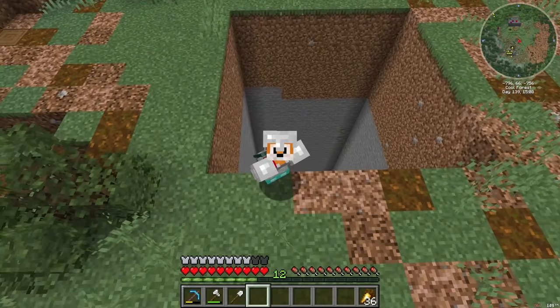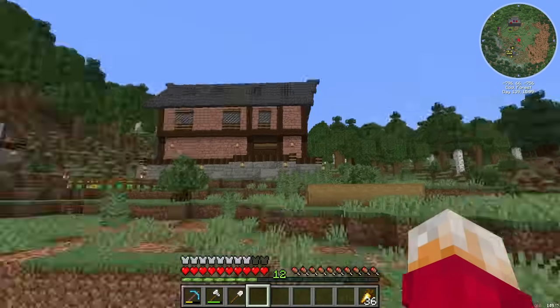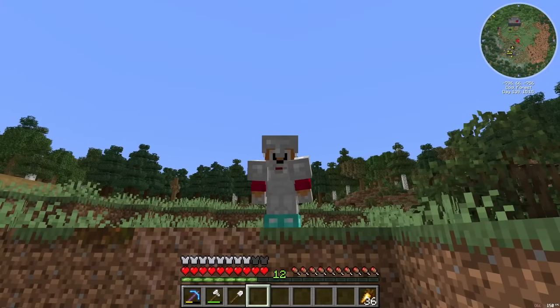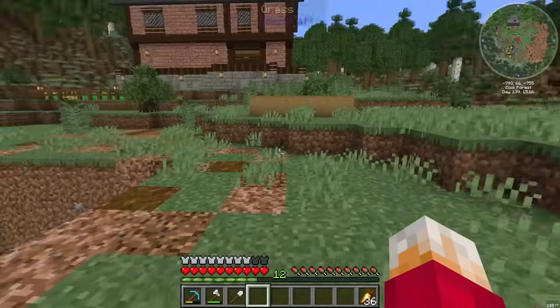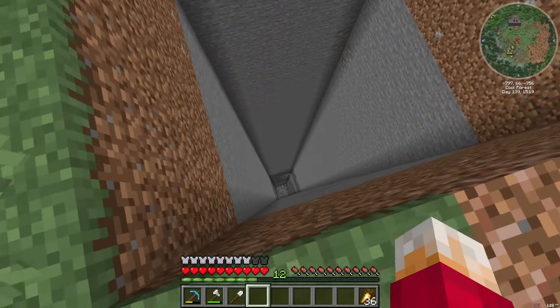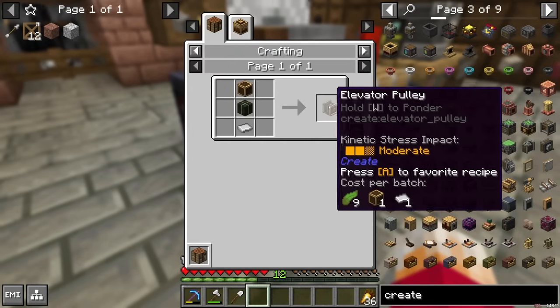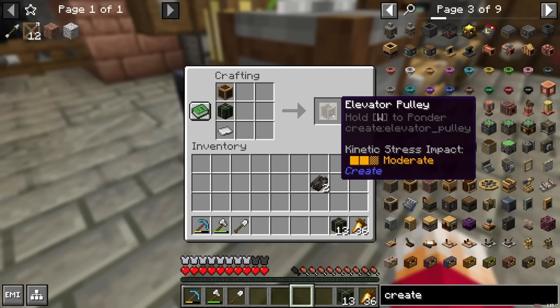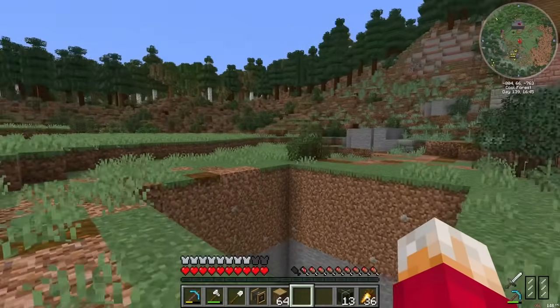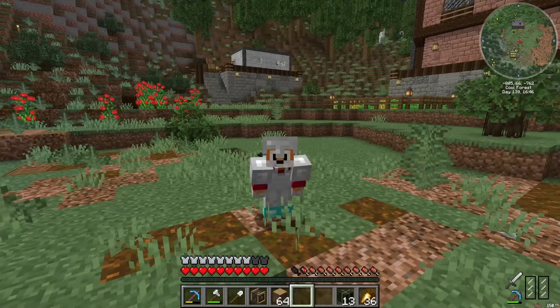I want to build an automatic mining machine which is going to dig us big tunnels down our big hole. The problem is I can't get down the big hole to build it, which means I could probably build something up here and take it down, but I still can't get down there. So we really do need a way down, and the best way to get down there will be with an elevator pulley. So I'm going to make one and build an elevator that will take us down our hole and be nice and safe. How hard could it be? What could possibly go wrong?